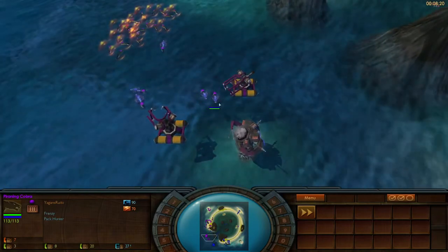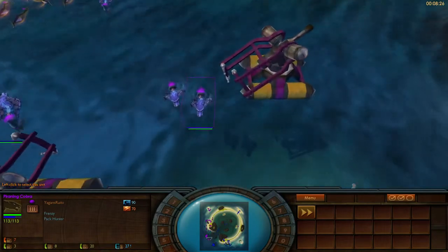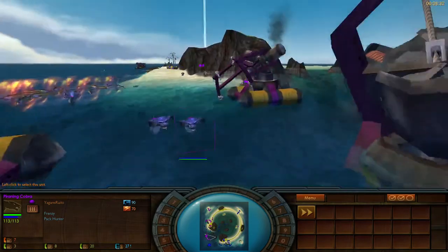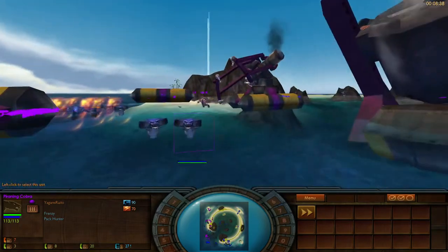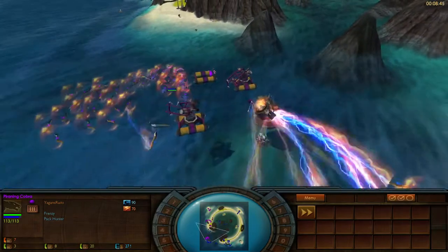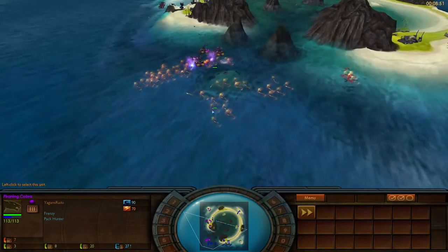We'll see these piranha cobras — frenzy and pack hunter? Look at them. Are they sitting completely underwater? I think their head is above water. They just pop their head out of the water to spit poison at you.